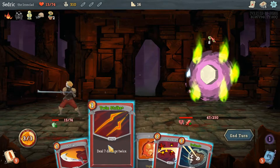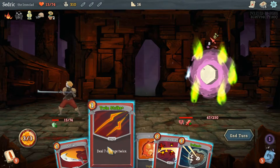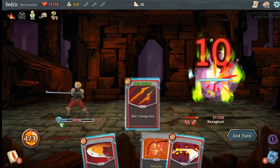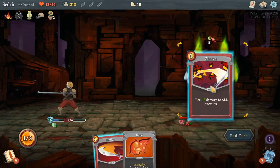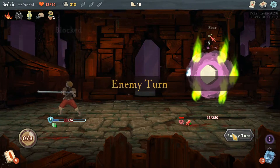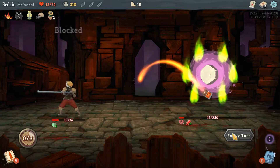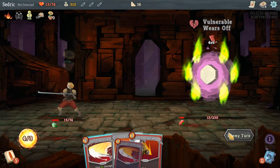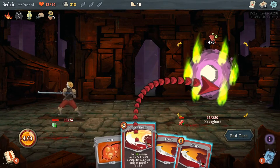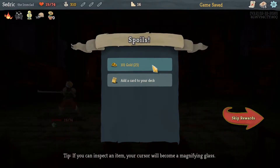Do I have the kill? He's gonna deal 8 to me unless I block — that's 14 so no. We're gonna defend and Twin Strike into a Cleave. I need to do 15 damage to win. Oh — we win! We just defeated the first boss in Slay the Spire — let's go!